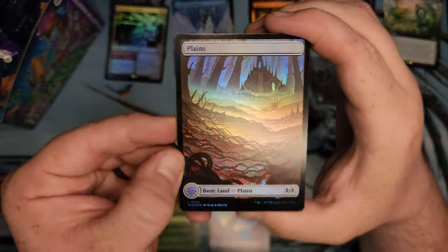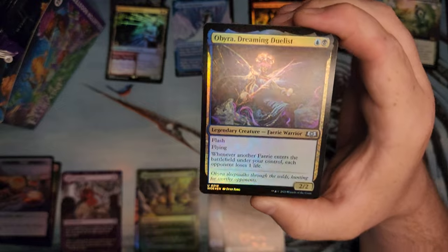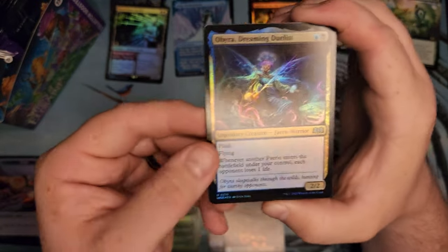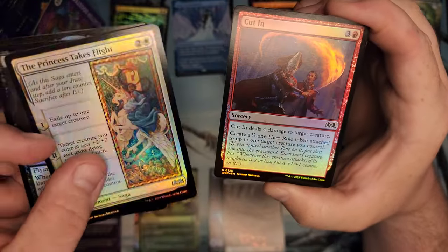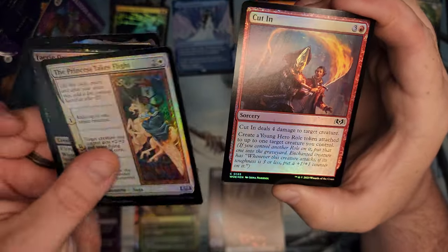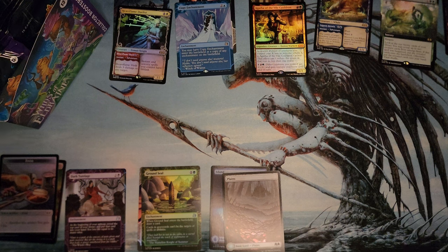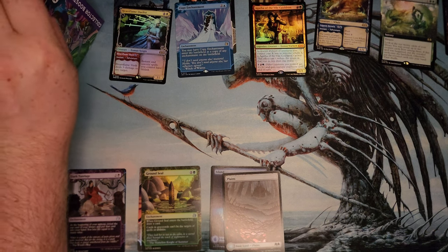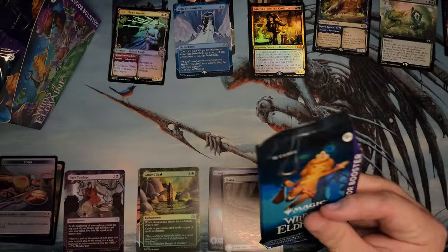These look really good out of the box, but I opened a single pack of this and got like the Blossoming Tortoise, and that thing looked like a Pringle already. Princess Takes Flight — the card quality seems pretty good. They do curl though, man. I don't know why they can't get that down. It's been like 30 years and they still can't fix curling. Ridiculous.